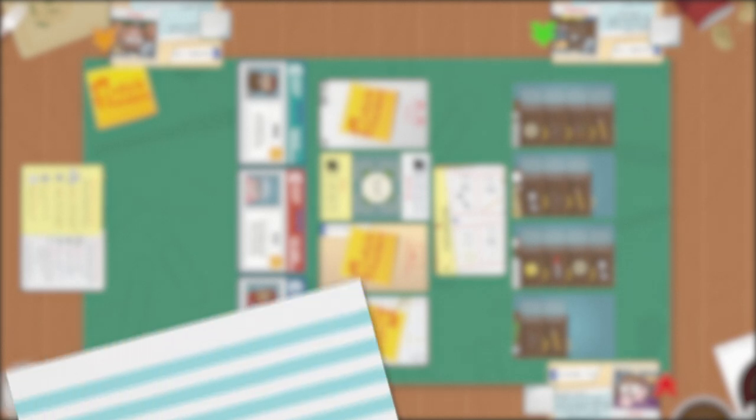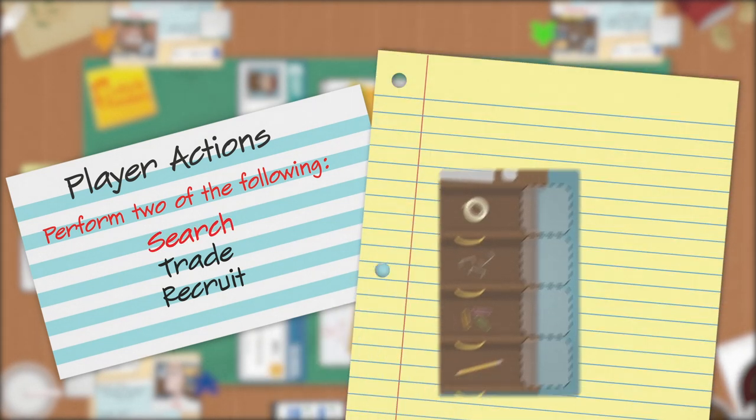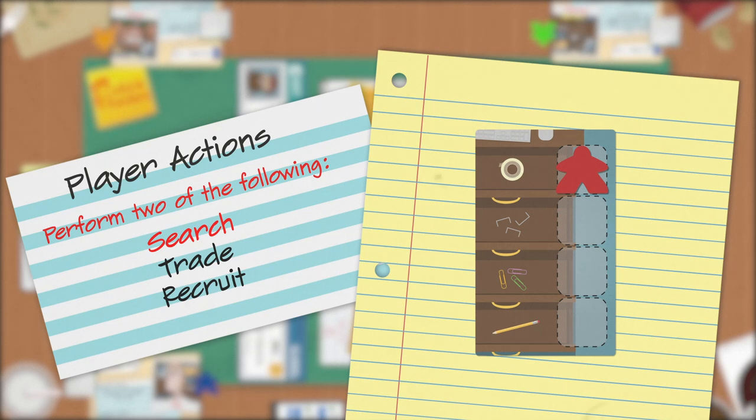It's time to look at the player's turn. Players can perform two of the following actions during their turn: search, trade, and recruit. To search for supplies, move your player pawn to an empty desk drawer to search that drawer for the corresponding supply.